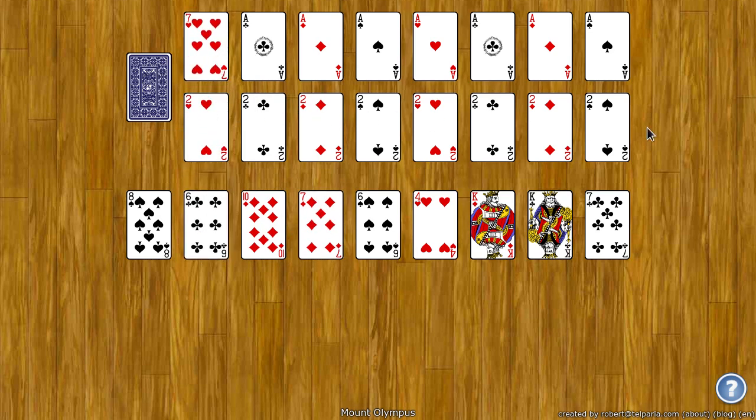On the twos, the next card you'll need is a four. So on the two of hearts, you'll need a four of hearts. Notice when you drag a card from the tableau, it automatically fills in with a card from the stock. On the tableau, you can also drag cards onto other cards, but you build down by suit and every two cards.